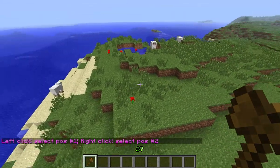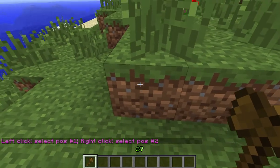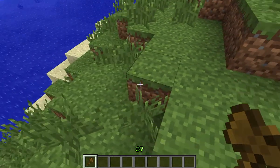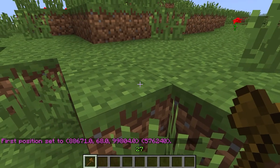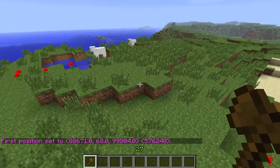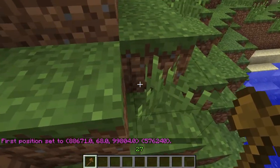The way you clear land is, again, very simple. You left-click the first block you want to get rid of. So let's say we'll go down to this level here — that first block is your first point. It's a left-click.